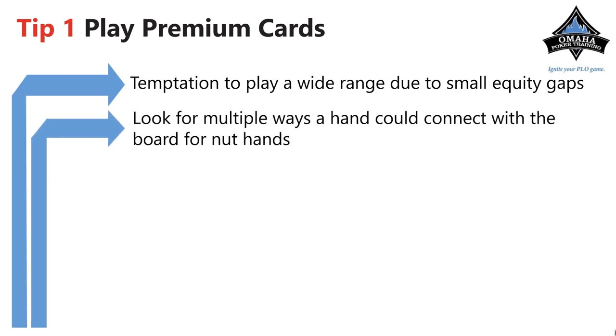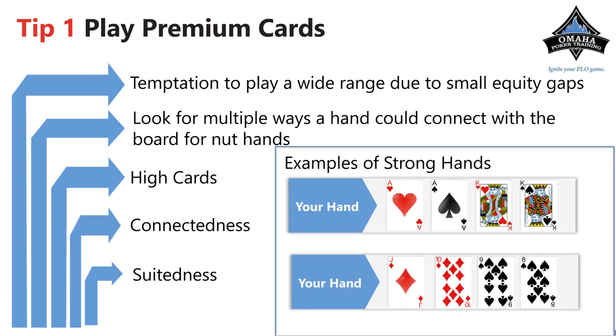You want to connect with the board where you can make the nuts. Higher cards are better — you're going to make higher straights, higher two pairs, higher full houses. A great example of a very strong hand is ace-ace-king-king. Those are high cards, and if you hit a set you're probably going to have top set. Higher cards are going to beat lower cards.